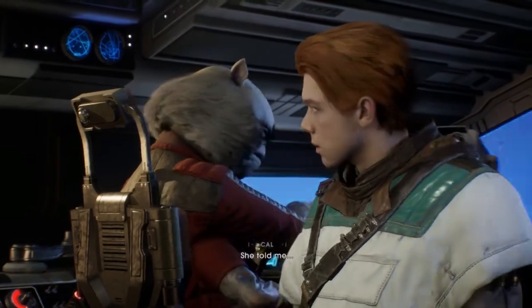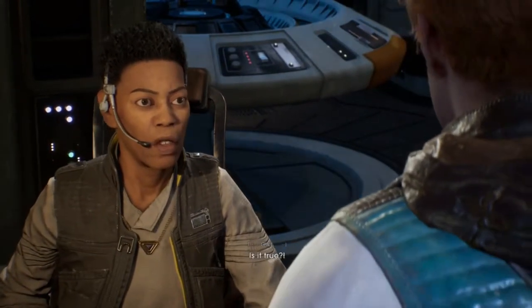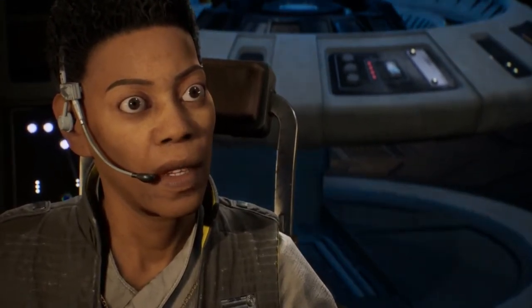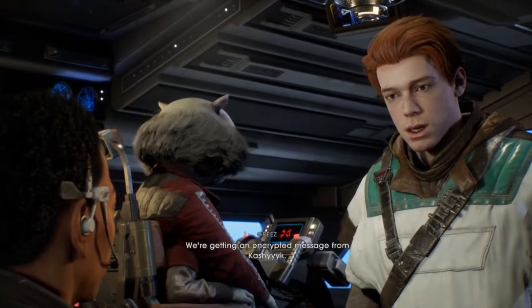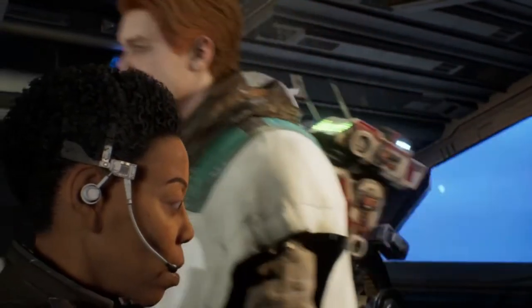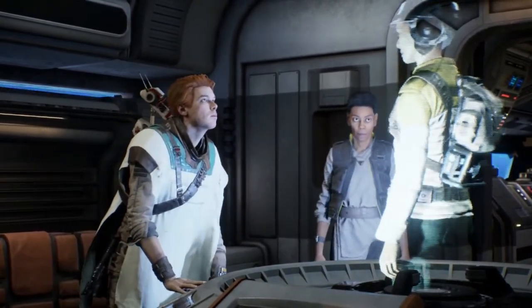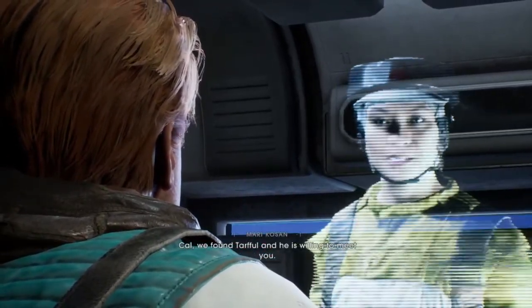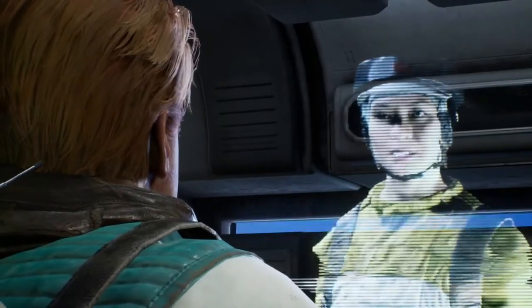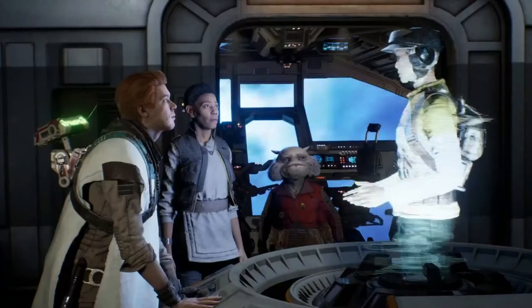What did she tell you? She told me you betrayed her to the Empire. Is it true? She'll say anything to jeopardize this mission. Is it true? She was my apprentice — before the Purge. You should have told me. We're getting an encrypted message from Kashyyyk. Mari — Cal, we found Tarfal and he is willing to meet you. The Empire overran our position at the refinery. Saw retreated off-world. Some of us have joined the Wookie fighters in the forests. Be careful. You too.